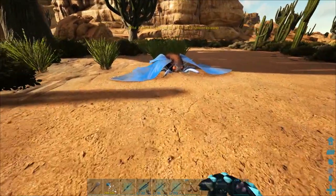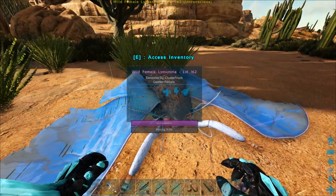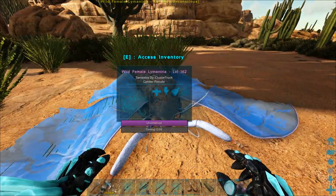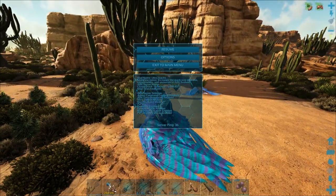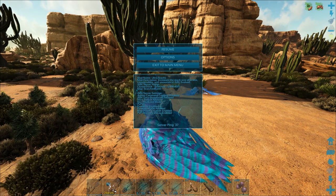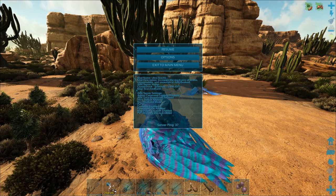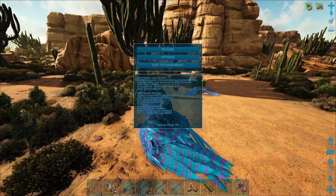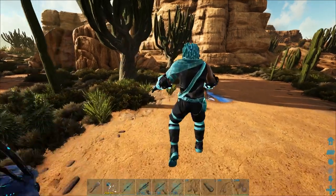Their eggs weren't useful for anything before, but they're probably useful for the new kibbles. I'm pretty sure Lymantria takes regular kibble, though I might have to double check that. We've got it down — it shouldn't take too long to actually tame. I do have Dododex open here. It's a level 162 and we have five times taming, so it's going to take five kibble. Not bad.